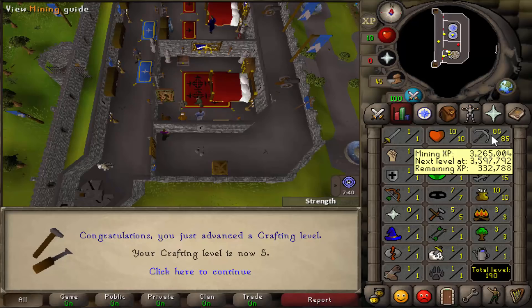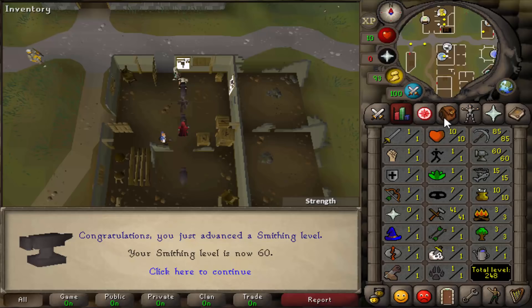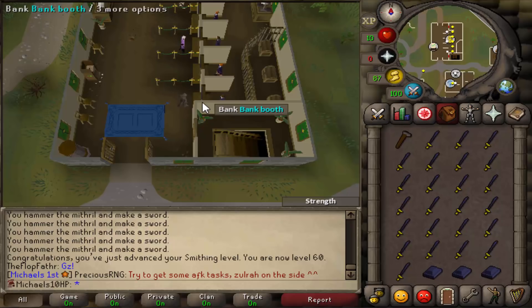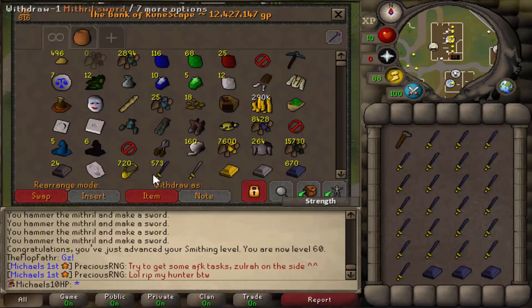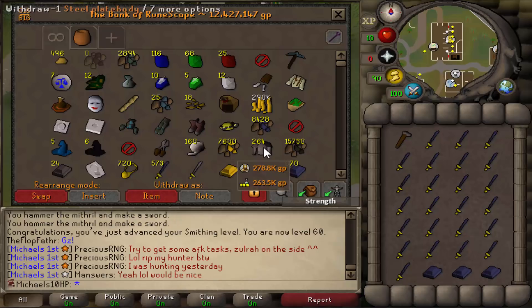This is probably the worst XP per hour you can get in any skill ever. Then due to boredom with mining I got myself some more smithing levels. First I got 40 smithing with some more steel swords, so I had some GP to do Blast Furnace. Then I got all the way up to 60 smithing by just smithing all the ores I had from Motherload Mine. Mainly I made mithril bars and smithed them into mithril swords which I can then sell to the shop. At that time my bank was around 12.4 mil, and I made steel plate bodies and mithril swords to keep financing use of the Blast Furnace.